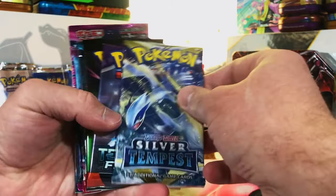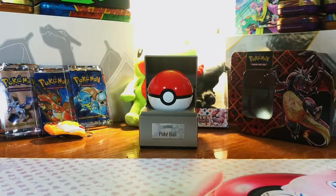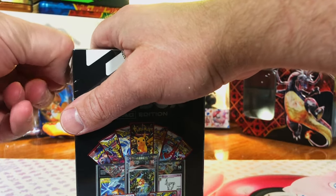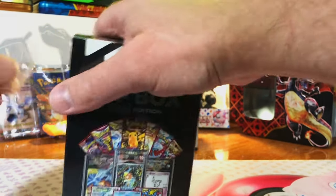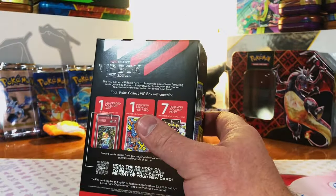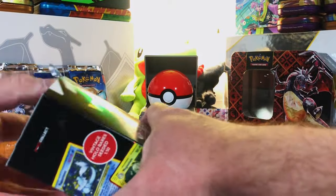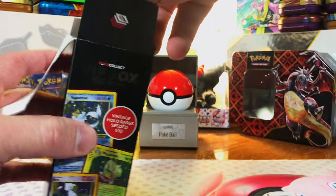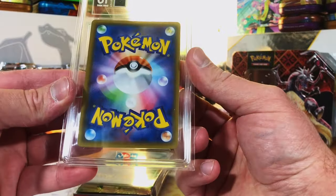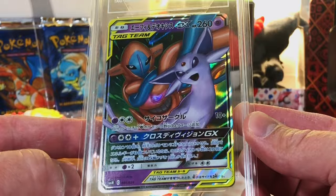We got the Japanese Infernape this time — love this artwork; we recently had a PSA 10 of the English version. Silver, Temporal, Shrouded, Paradox, Paldea, and those two again — literally the same packs. I had a similar complaint with Poké Collect mystery boxes before, but now opening these, I'm giving those a pass — at least they switched it up every once in a while with a pack or two. This one is literally the same pack every time.